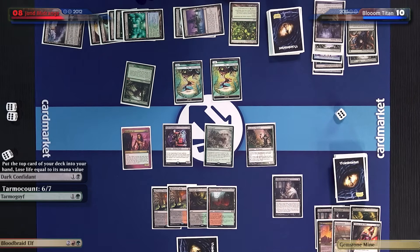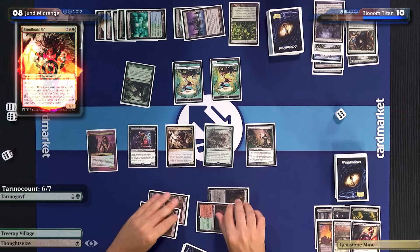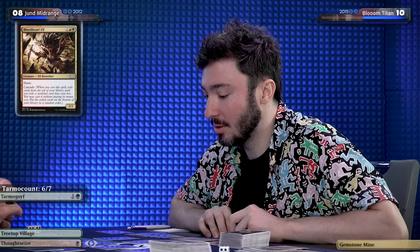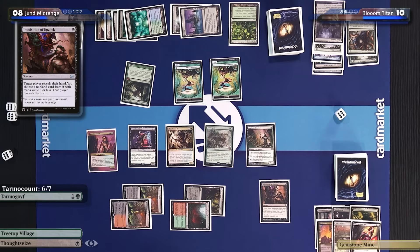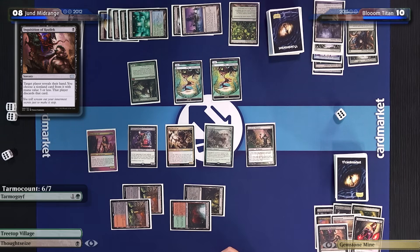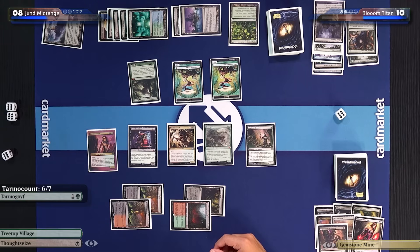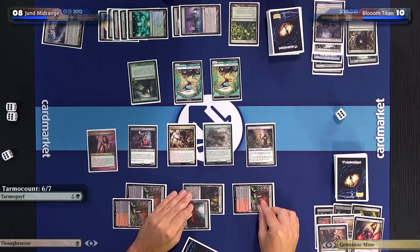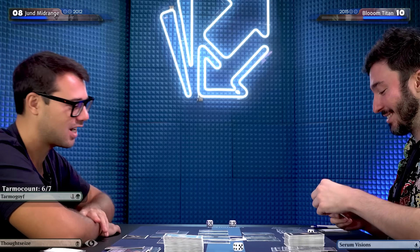Dark Confidant trigger. I don't have too many lines, so I just play another Bloodbraid Elf — see what I cascade into. Oh, a Maelstrom Pulse would be game over. The skillful mechanic. Inquisition of Kozilek — what do you have in hand? I'll land. Man, I'm at eight life. You can pump your Titan to an eight. I feel like I just block your Titan and kill it, and hope to draw another removal for your next Titan. I'll play a tap land and pass.